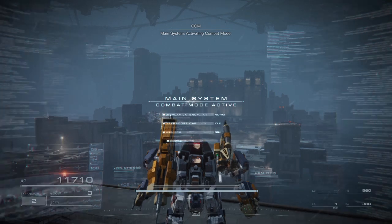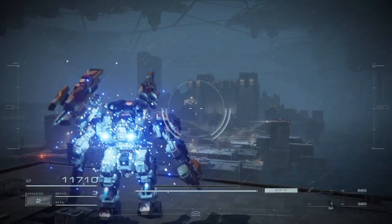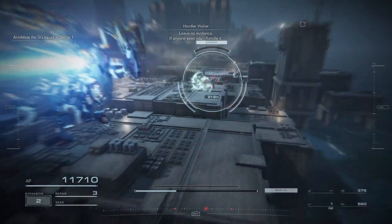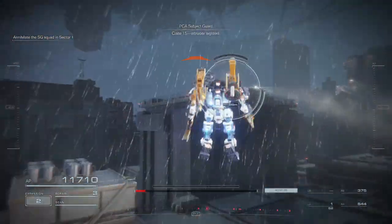Activating combat mode. We've no evidence. If anyone sees you, handle it. Code 1-5, intruder sighted.